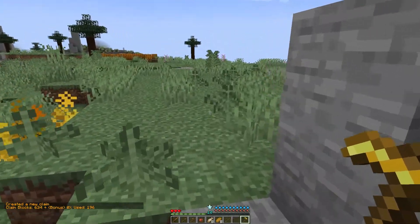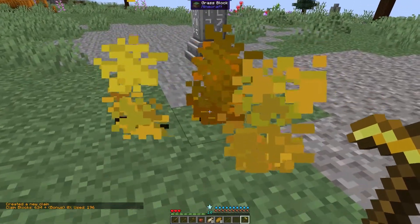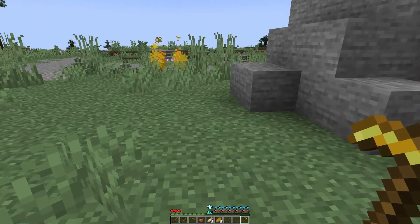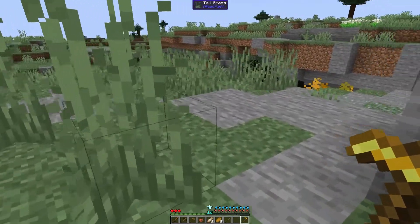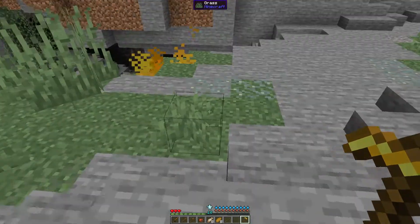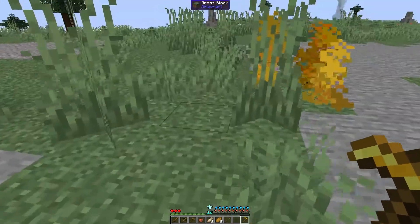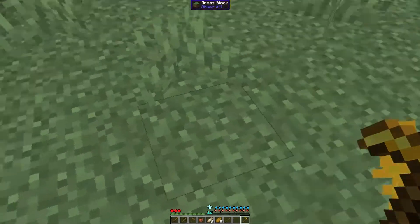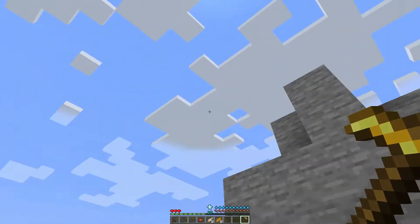By default you have to claim at least a hundred blocks worth. One difference between Flan's and gold shovel is that gold shovel claims from bedrock to world top. With Flan's I've heard it goes down ten blocks, but it's smart enough that when you start building down it'll actually move your claim size down with you — so virtually it's bedrock to top, just not right off the bat.